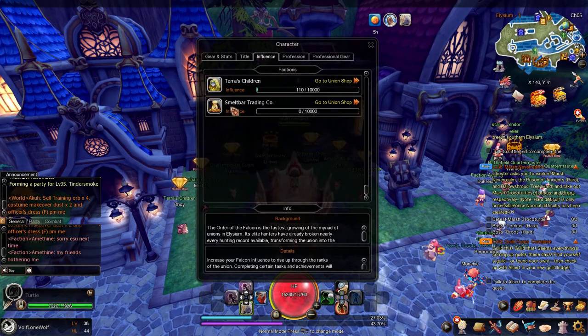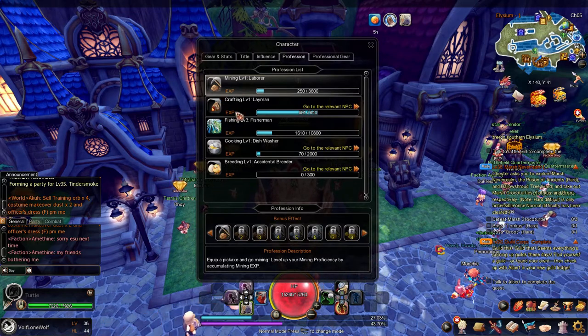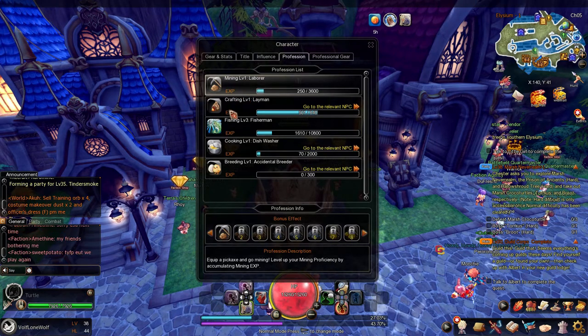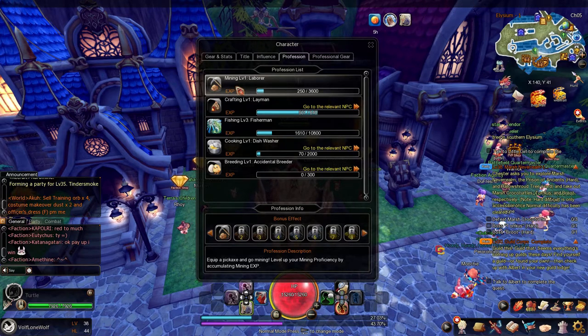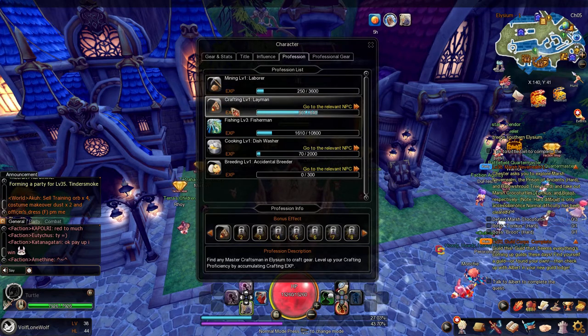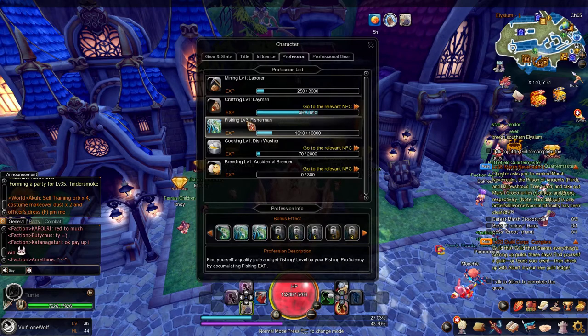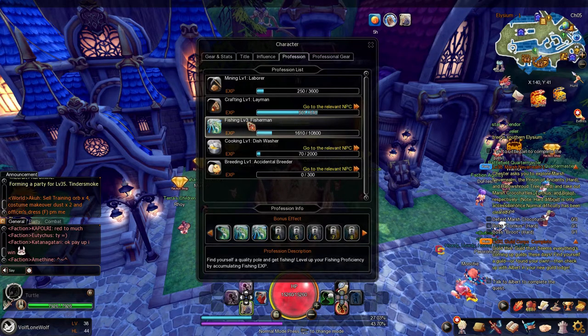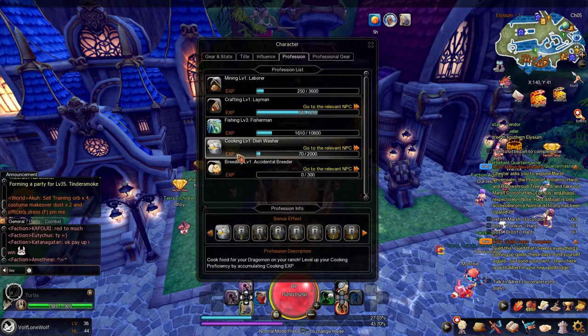Now we're gonna get down to professions, which is pretty much like a job system. You have mining, crafting, fishing, cooking, and breeding. Mining is just mining the random ores and rocks you see on maps. Crafting is pretty much just making items to keep up with the game. Fishing is going around catching random fish, but at certain points your experience gains drop off if you catch lower-tier fish, so make sure to keep fishing at higher levels where you can get good fish and earn points.